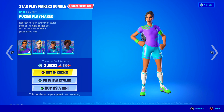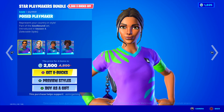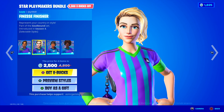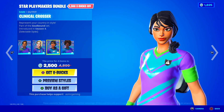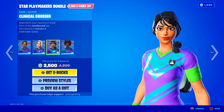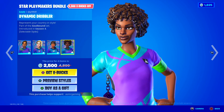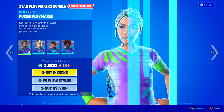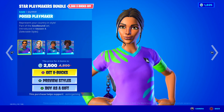Here we have the Star Playmakers bundle. We got Poised Playmaker — represent your country in style. Finesse Finisher — represent your country in style. Clinical Crosser — super cool. I like these soccer skins. And Dynamic Dribbler — these are the OG soccer skins. They were very, very try-hard in Fortnite when they came out.